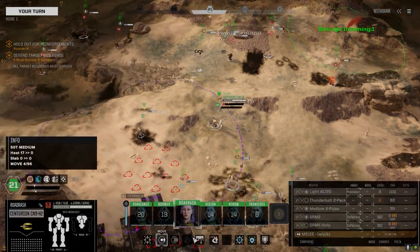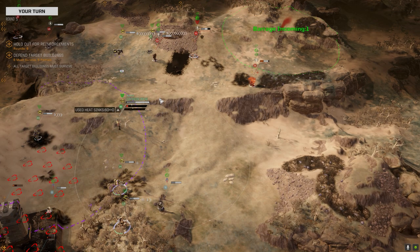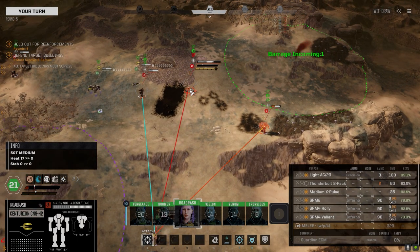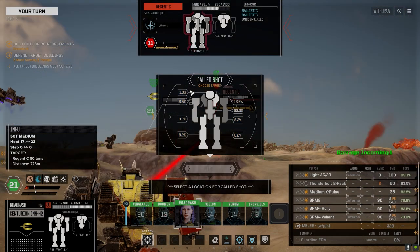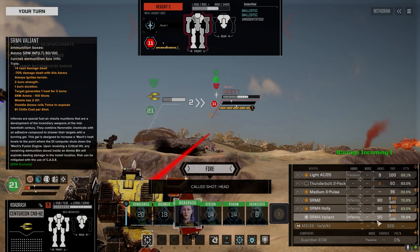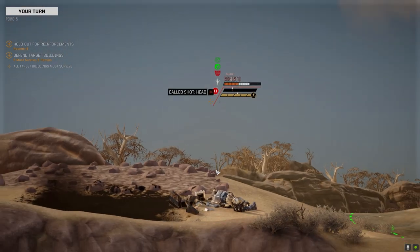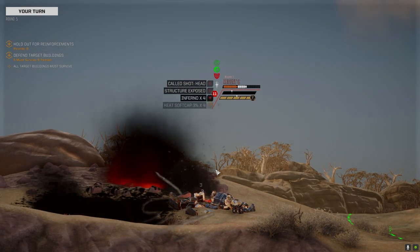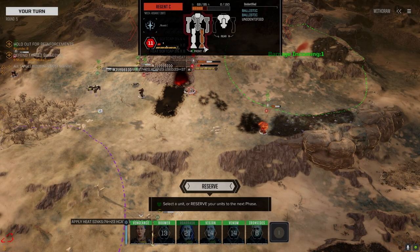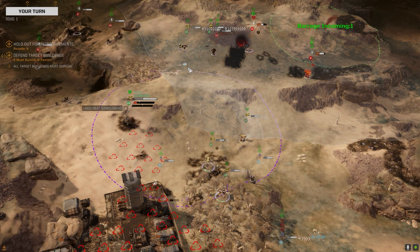Or maybe we try for the headshot. We might get him to eject. What's the chance of taking his head off with an AC/20 round? Going to go inferno for reduced damage and see if we can clear his head with the AC. Nope. Did we get a plank? No — just increased the heat. That was a leg shot, so I think we're going to try and leg him. Let's get down the hill so those other guys can't see us.